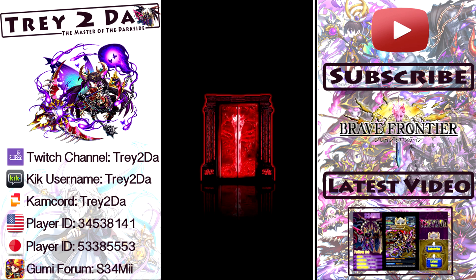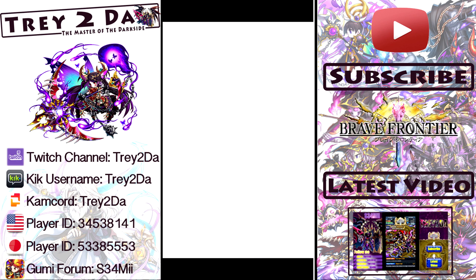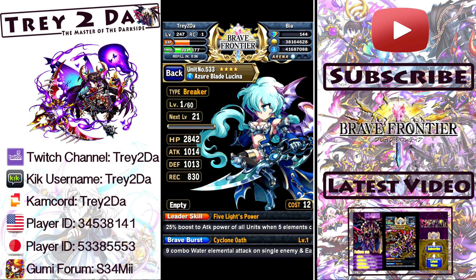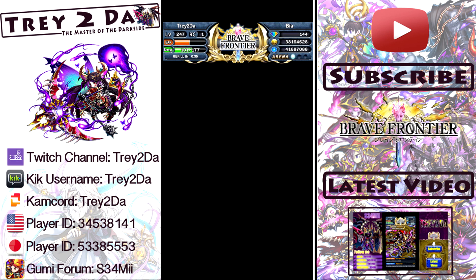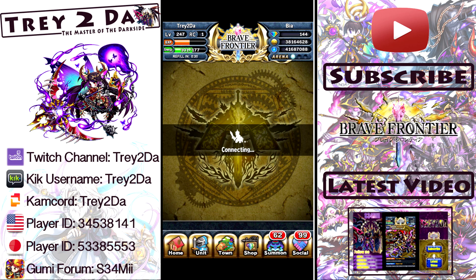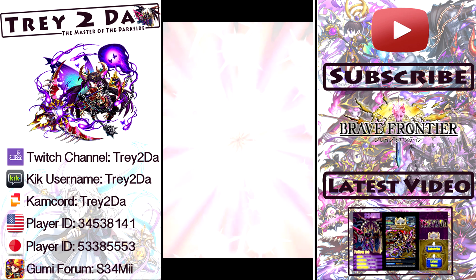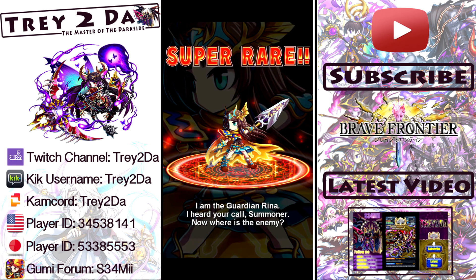Summon number seven - Okina, anima type, nice. Summon number nine - Lucina, breaker type. Number 10... who's it gonna be... Rena.